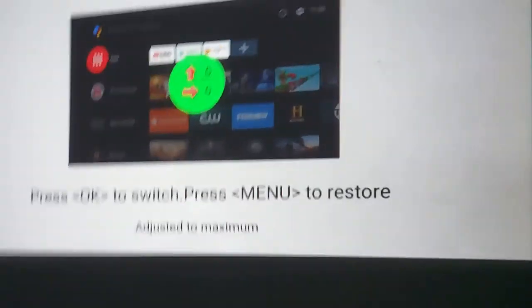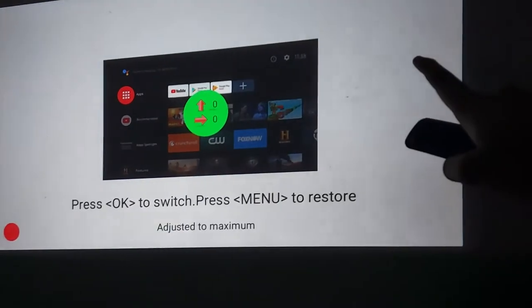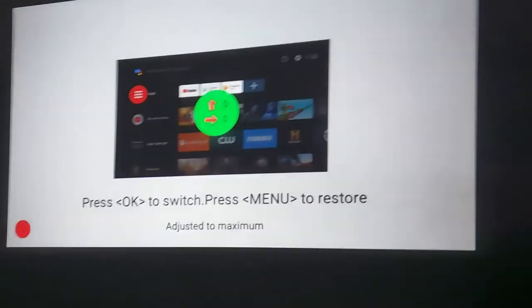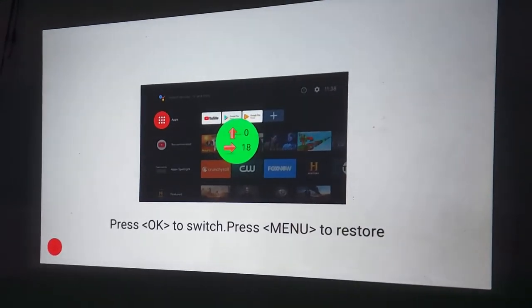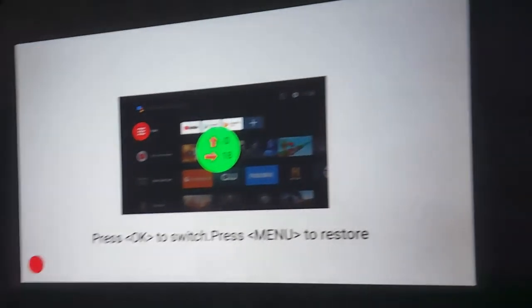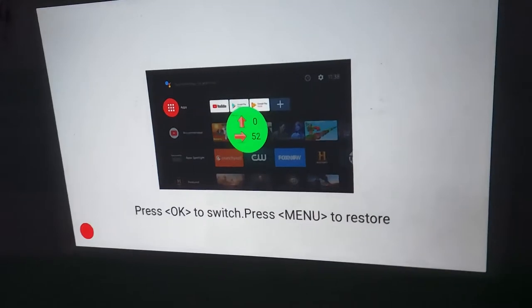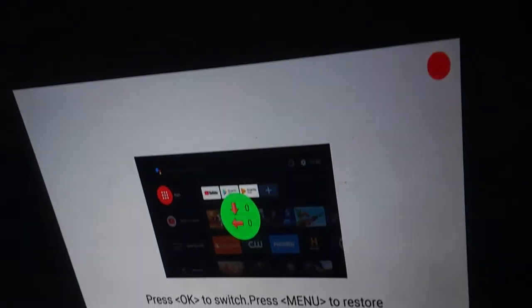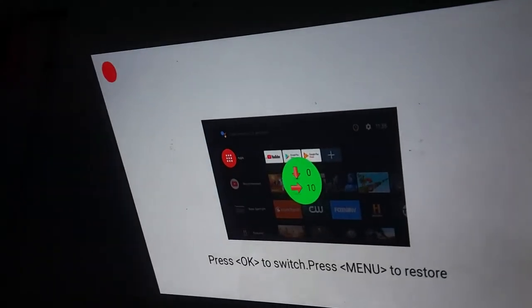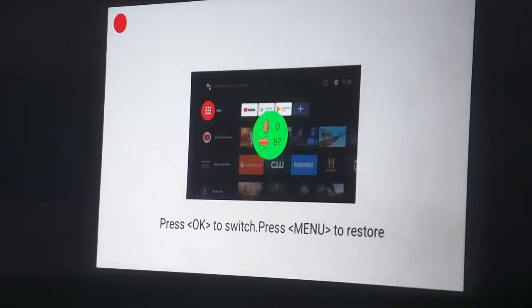Let me turn the light off again. Here we have the keystone adjustment. What it does is — let's say I don't want to cover the full wall and want to focus on a specific part. I can adjust it and after confirming you can see it changing. Let's say I want it minimized — I'll confirm that.